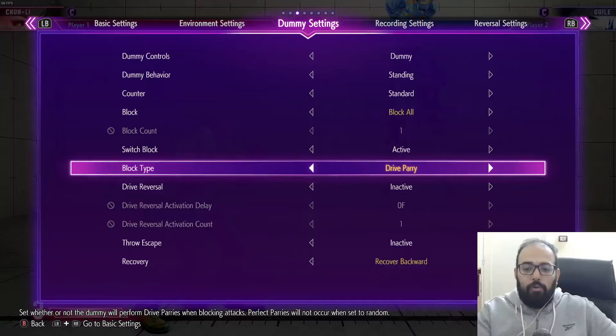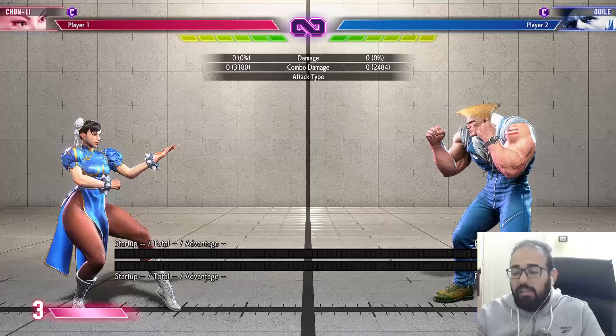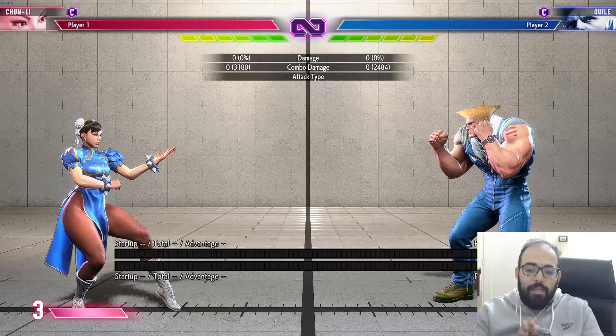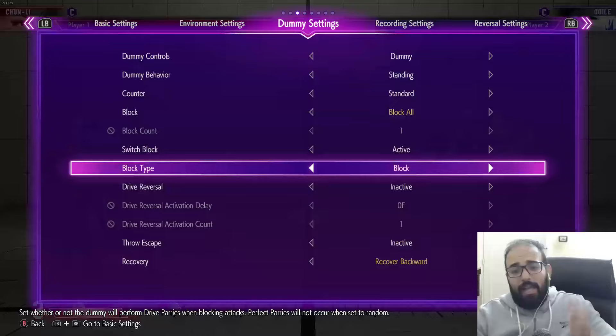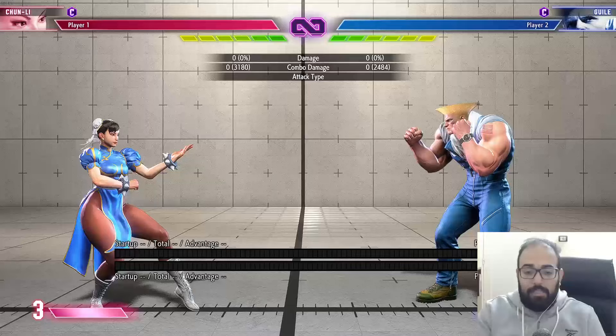What this means is that the fireball into Drive Rush is now a mini-game that the opponent consistently has to play around. Characters like Chun-Li, Guile, Aki, DJ with OD fireballs, and especially Juri abuse this really well. Juri is completely egregious. We've got a lot of characters where this is a mini-game you consistently have to deal with, and this isn't the only aspect of fireballs and Perfect Parry that I personally don't like.